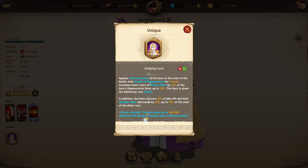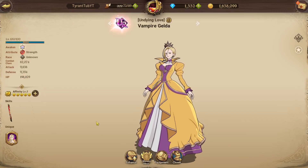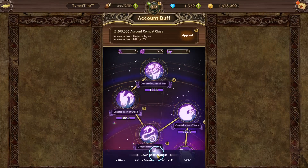And onto the passive — it's insane. It applies fierce lifesteal to the hero at the start of the battle. Then breath of regeneration for 5 turns, increasing basic stats of demon allies by 30% of the hero's regen rate, up to 20%. This is where the constellation comes quite in handy.